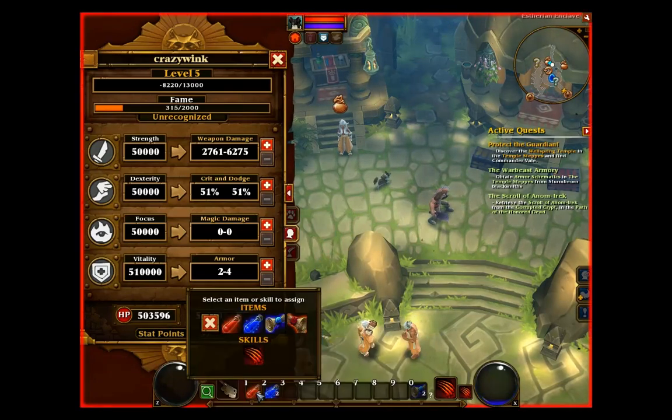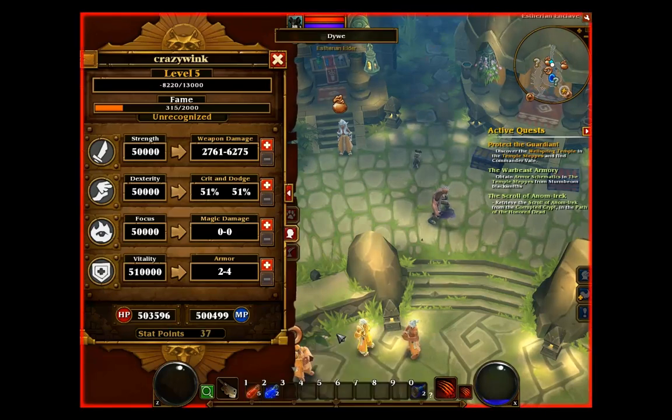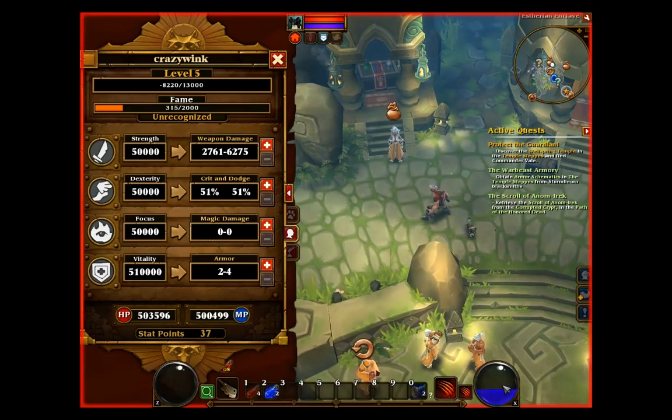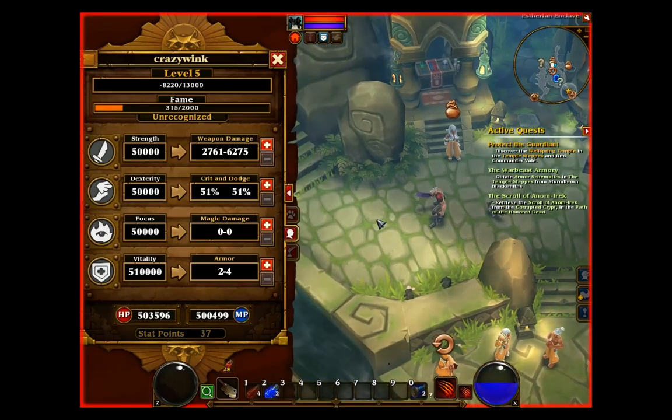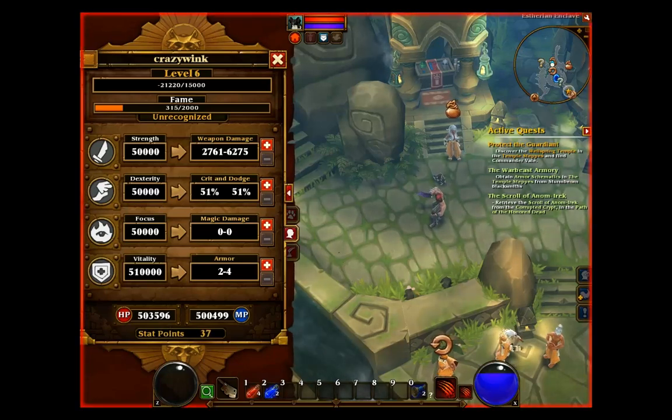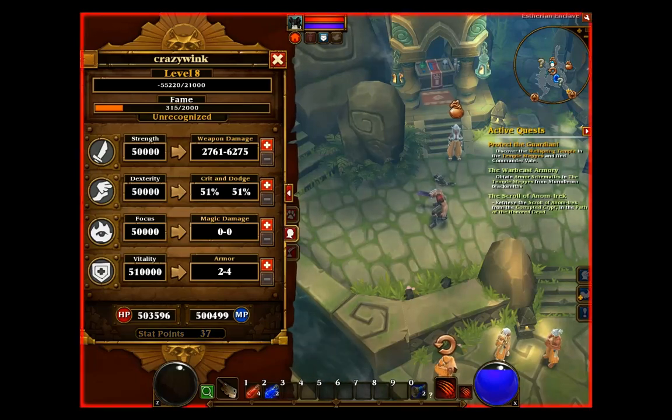The only thing with your health and mana is you're going to have to let them regen. There it goes — I don't have the other part of this working just yet but I plan to in the next updates. And I have one more — the level hack. So level 5, level 6, level 7 — you can see it changing up top — level 8, and I'm just entering in what level I want. Back to level 5.